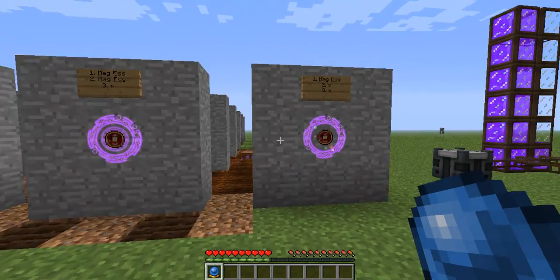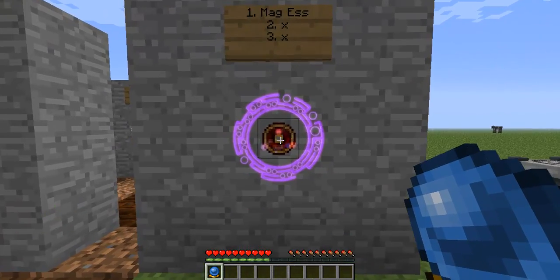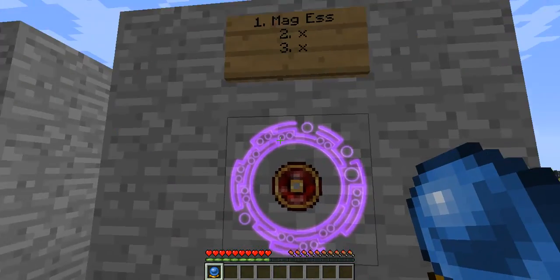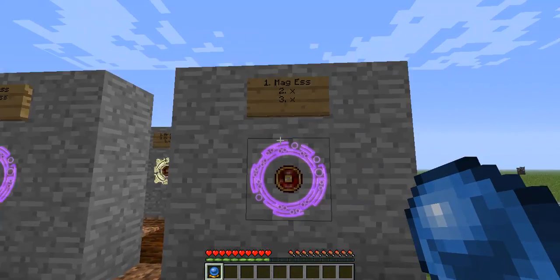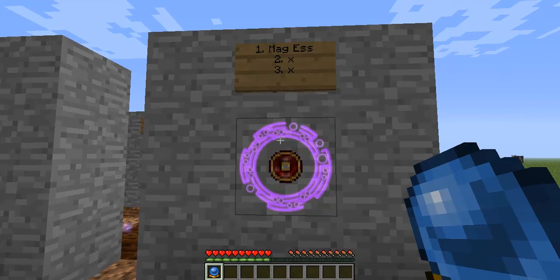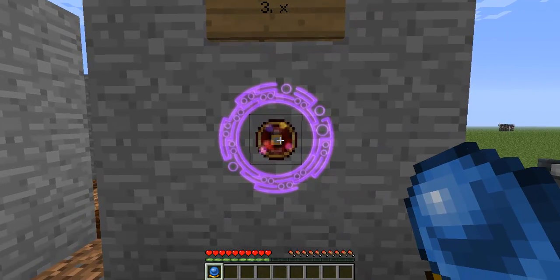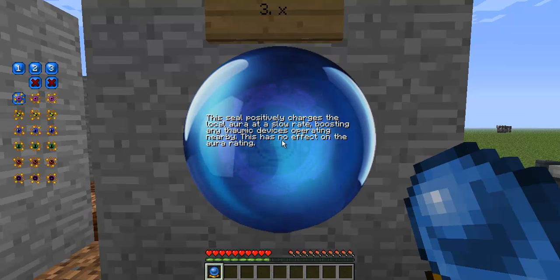That is the magic essence. This is the magic essence with nothing on slot two and nothing on slot three — basically, one magic essence just by itself. You can place three essences on an arcane seal in a certain kind of combination to get different effects. The first: this is the magic essence by itself. If you get the crystal ball and click on the arcane seal in the middle, it will tell you exactly what it does: this seal positively charges the local aura at a slow rate, boosting any thermic devices operating nearby. This has no effect on the aura rating.